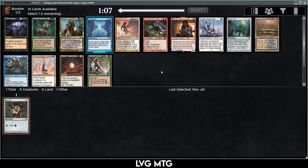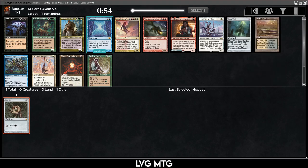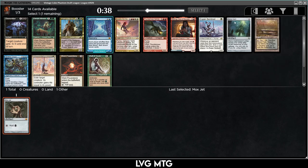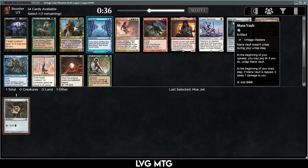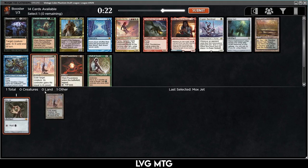A lot of people take the Mana Vault and I wouldn't fault you for it — it's a powerful card. But one of the cards that even pros like LSV are high on is Swords to Plowshares. It's a very efficient answer, and cheap answers to make sure you don't get mowed down in the early game are quite important. Mana Vault is the traditional busted mana artifact, but I think I'm going to take Swords to Plowshares — it's just so efficient.